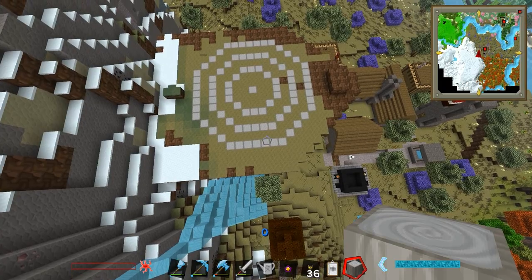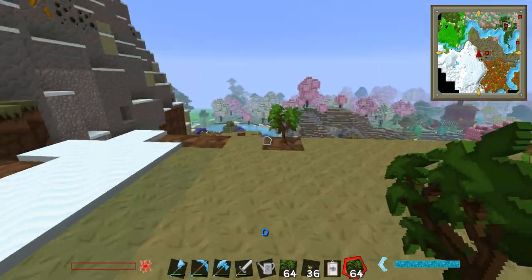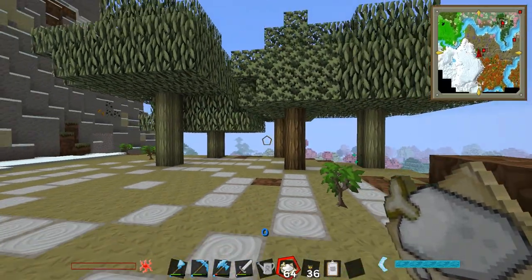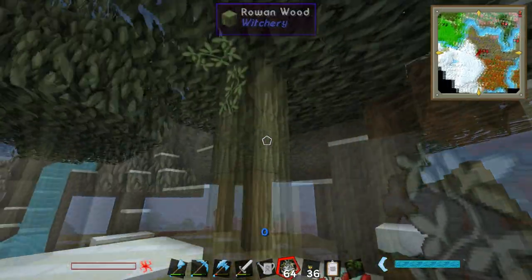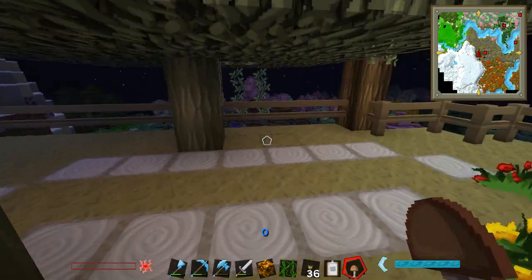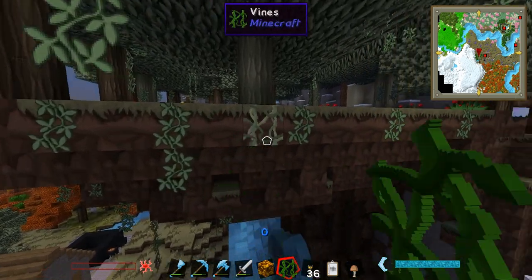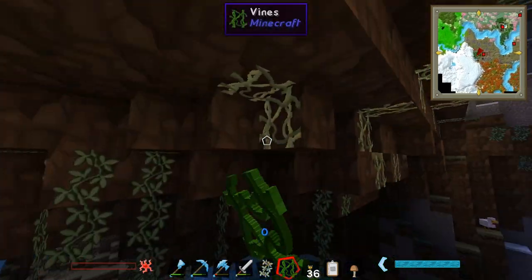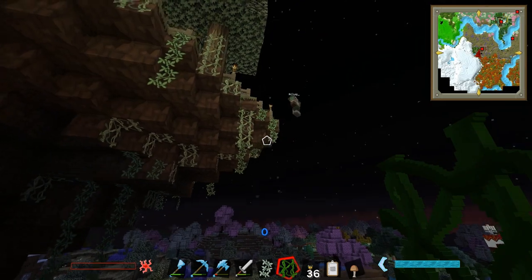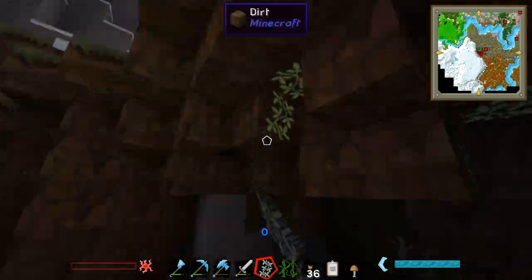Once you've got the wood down, you can start laying other things. Put some saplings down — again vanilla or witchery — and get some bone meal to set up a little forest. Then start sticking down vines, Spanish moss, mushrooms, and vanilla flowers. Use that space you have below the platform as well — put vines on that because the altar will read those, and it gives a really nice hanging canopy effect that also covers up the ugly dirt.